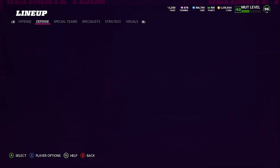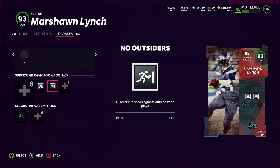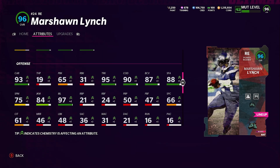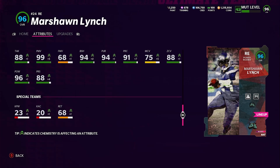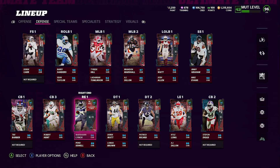Marshall Lintz is crazy for a right end. He's 93 overall base, boosted to 96 with blue chems. He comes equipped with Edge Threat and No Outsiders, both 1 AP — real good. He's 5'11" which is shorter than usual for a right end, but check out these attributes: 97 speed, 95 acceleration, 95 strength, 88 tackle, 91 play recognition, 94 block shed, 99 power move, 68 finesse move. He's also got 88 zone, 88 press, 96 hit power — this card is insane.